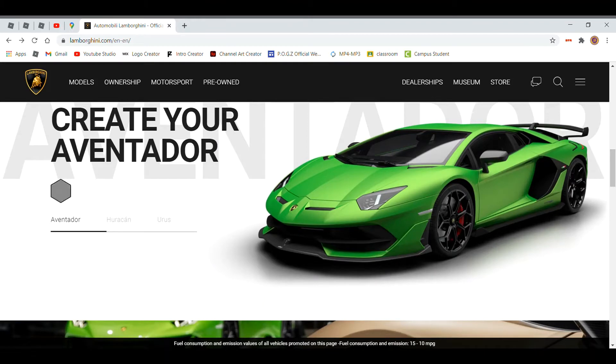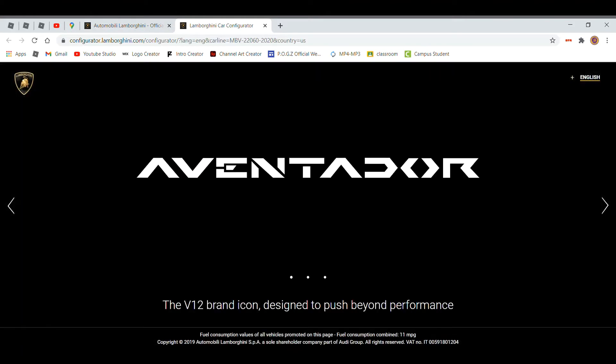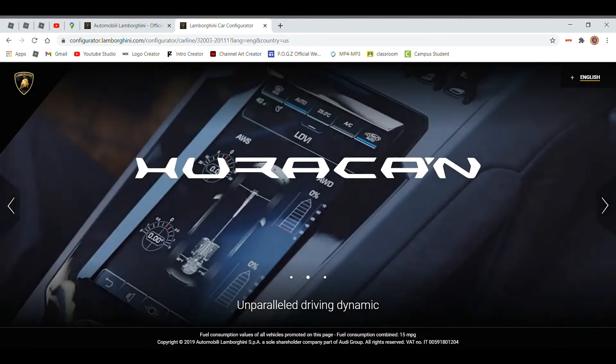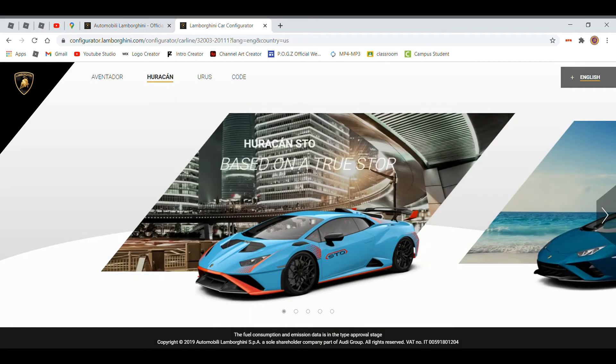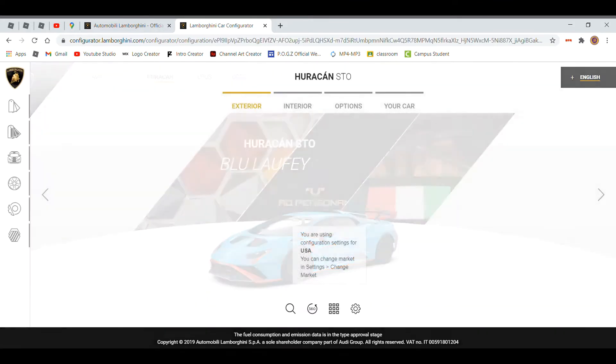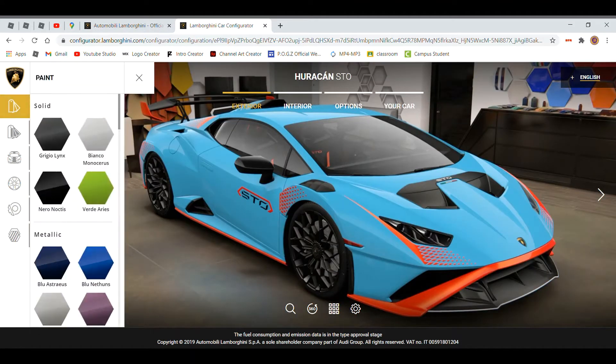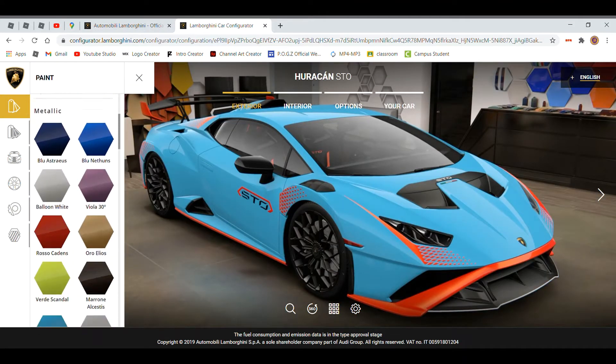If you go down here, you hit Huracan, you have to hit this button. Then you're going to come over to this page, go to Huracan, hit Huracan, and it's going to be the first one - click that. Click it again and now you can spec your STO. I'll leave the link in the description for all this so you guys can do it yourself.